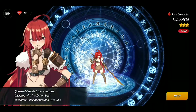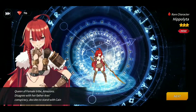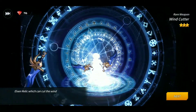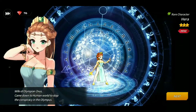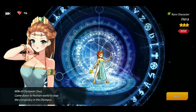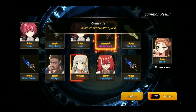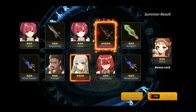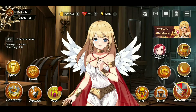Hippolyta, Queen of the female tribe Amazons, disagrees with her father Ares's conspiracy and decides to stand with Kane — interesting. Got Wind Cutter again as a duplicate. Then a rare character Hera, wife of Olympian Zeus, who came down to the human world to stop a conspiracy in Olympus. She looks like she might be a healer. So overall we got a legendary weapon and one unique character out of that summon.